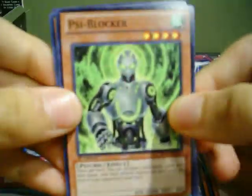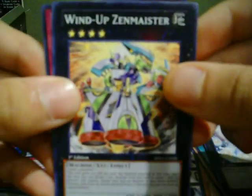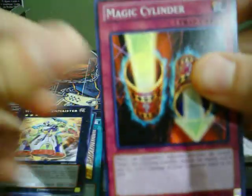We got a PSI Blocker, Guardian Sphinx. And for the Star Foil: Gem Knight Pearl — nice. And for the rare: Wind-Up Zenmeister. And a Commande Children — nice.